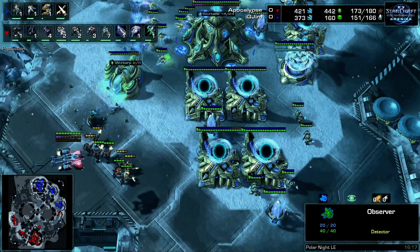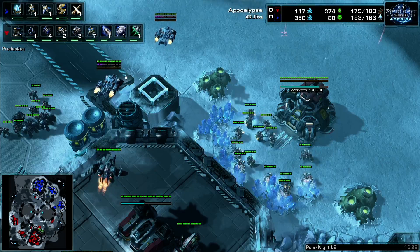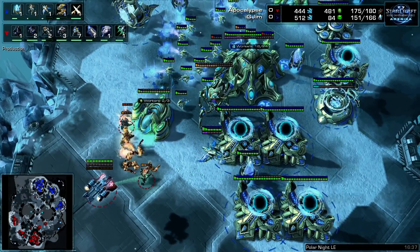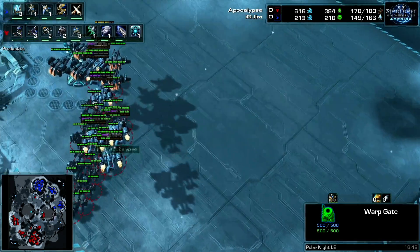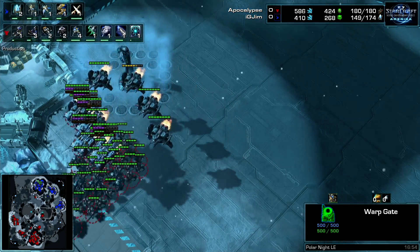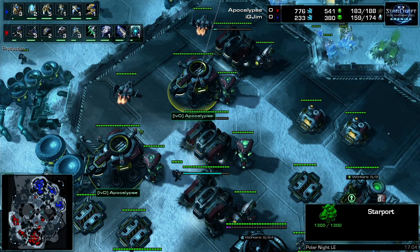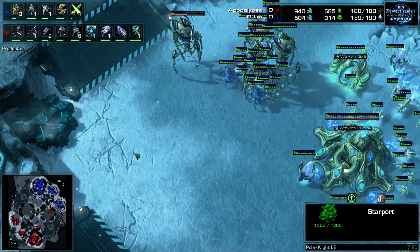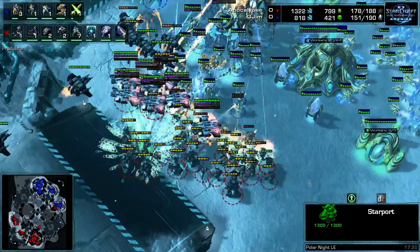A drop goes down in Jim's main base — it's 1/1 against 0/0 still, with no forges on the field for Jim. The marines get cleaned up eventually by the single colossus, but not before taking a lot of damage. The units tab is now showing a scary viking count approaching. Apocalypse is making a lot of medivacs too, which slows his production somewhat, but with double starports on reactors he can produce four vikings at a time.